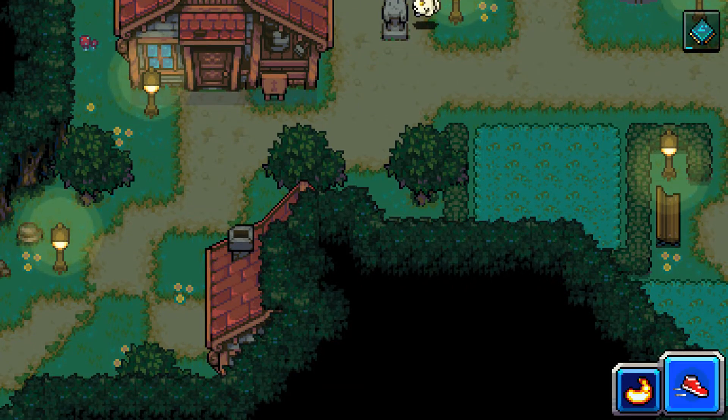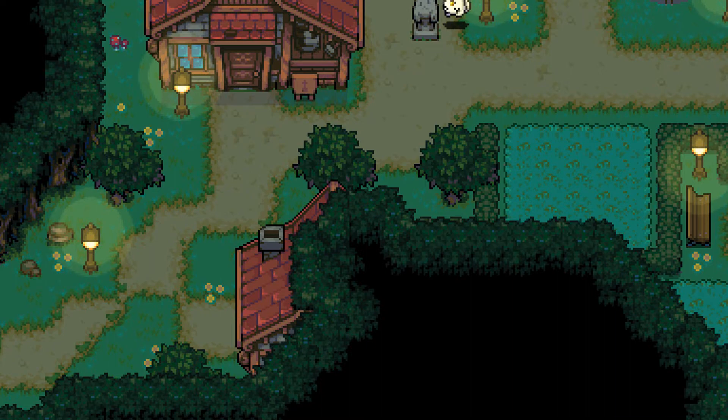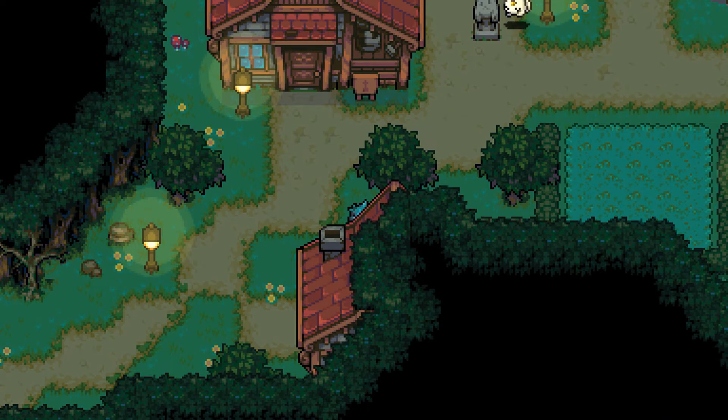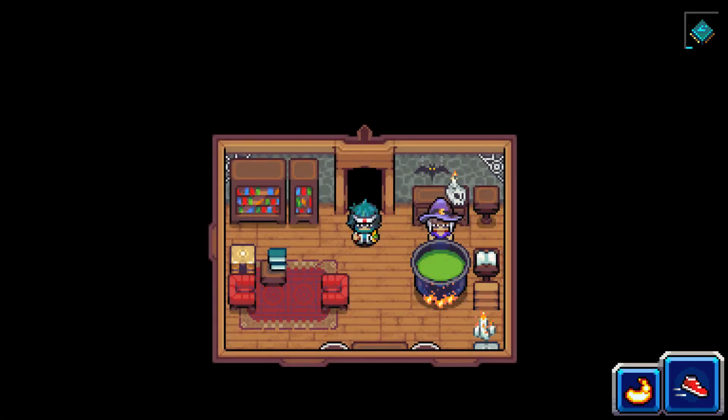Well it turns out that's because you have to break through the forest to get into this person's house. And once you do that you can go into the house using the burn module, and there's a couple of things that are here.